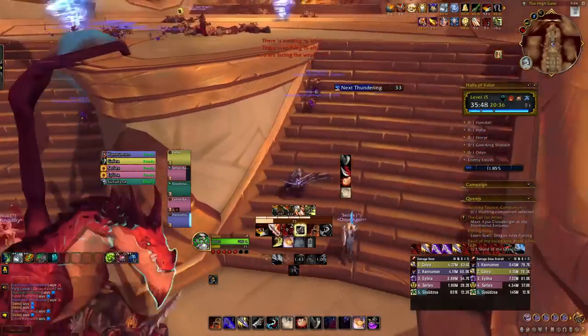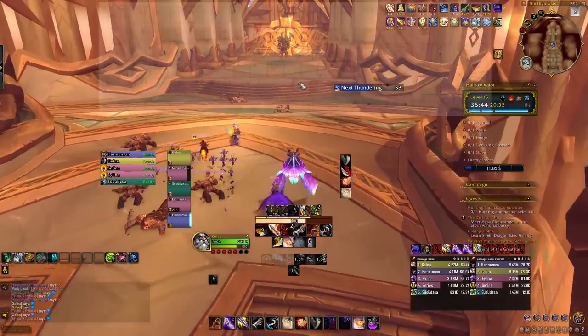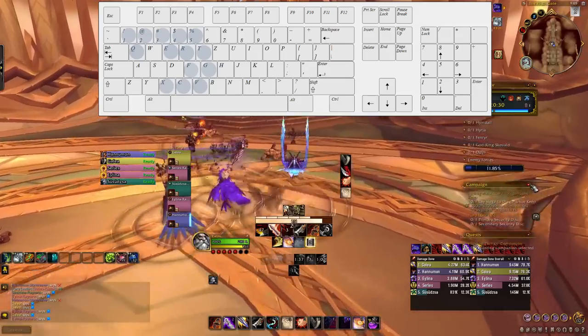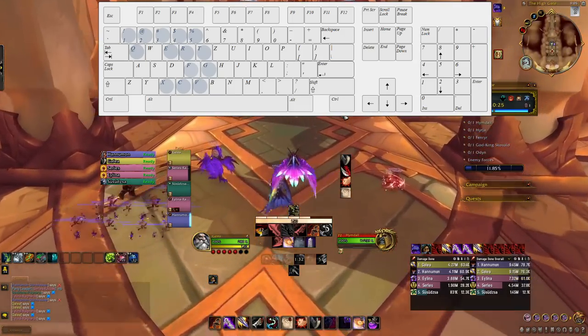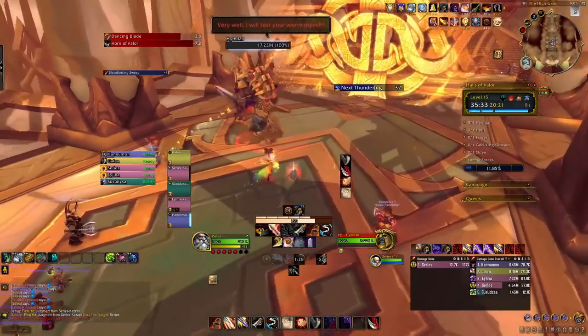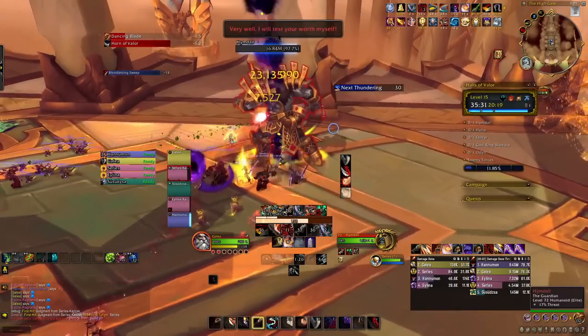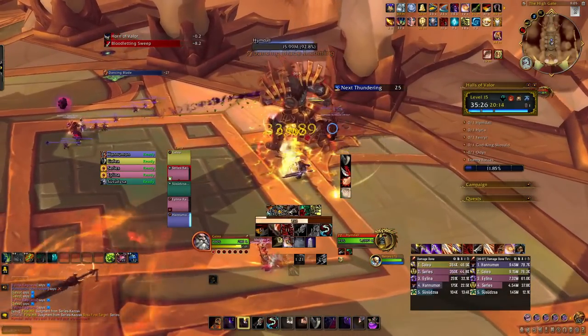Let's talk about my other keybinds. For me, I use 1 through 5, Q, E, R, F, C, X, T, G, and V. Now, there are a lot of keys there, but actually they're pretty close to the W, A, S, and D keys, and because they're the closest keys, those are the keys that I find the most comfortable to hit. I know some players use their thumb to hit B, N, and M, or even go up to 6, Y, and H, but I don't like these keys — they're too far away. Other players even use F keys. Overall, I don't need them.